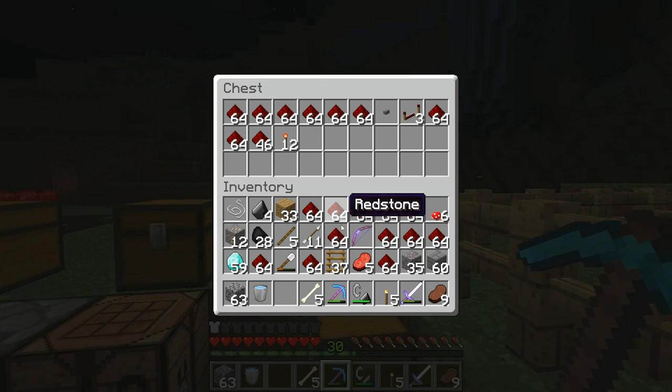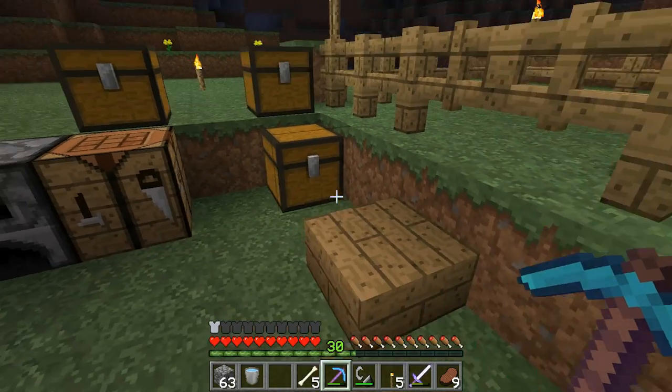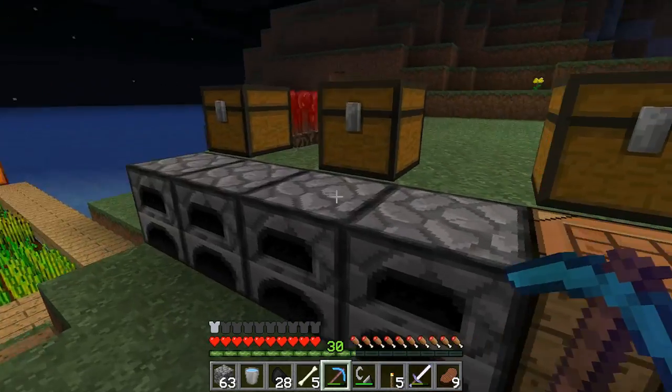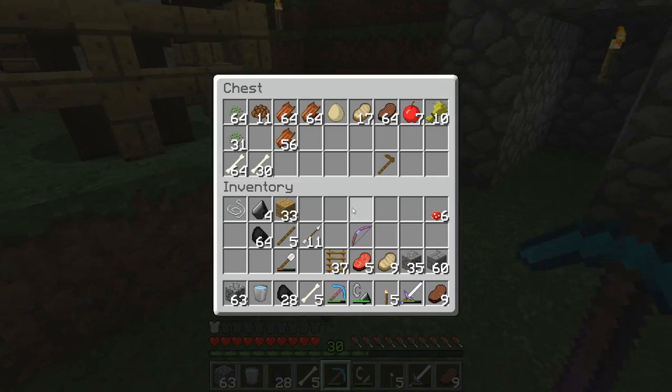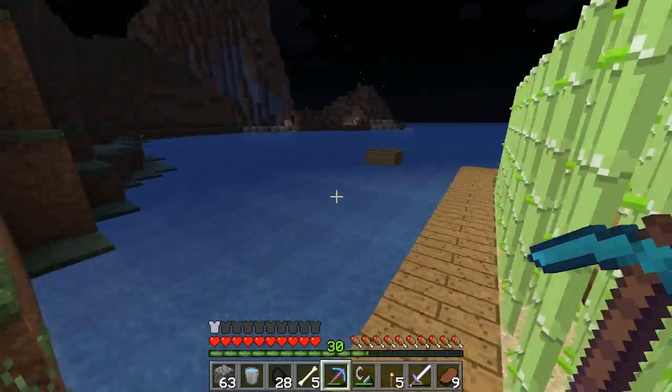Here's the redstone chest which is filling up like crazy - we need to use it. Diamonds galore. I need to make a coal chest now. Really getting rich. I'm so settled in now. Can't wait to go to the end.